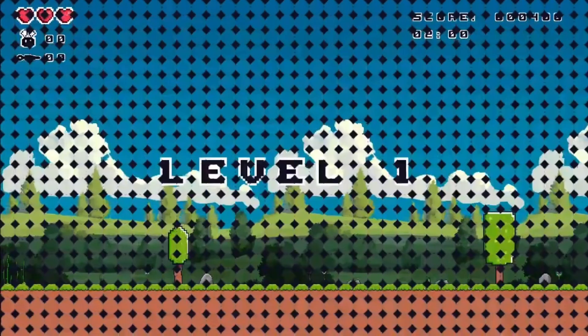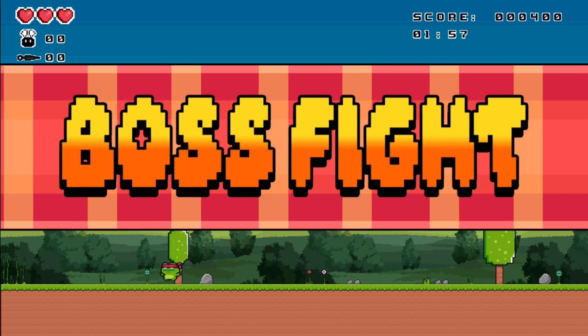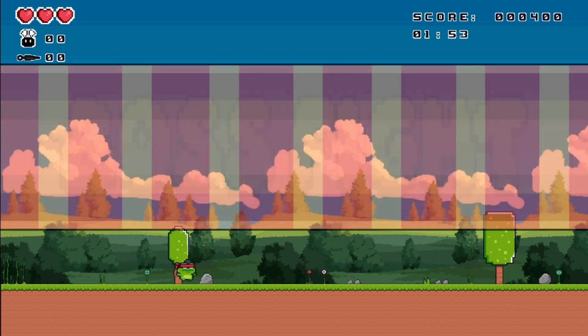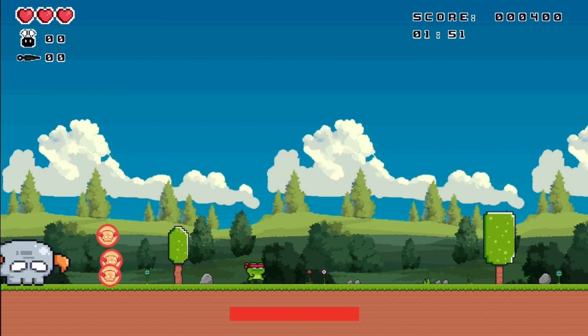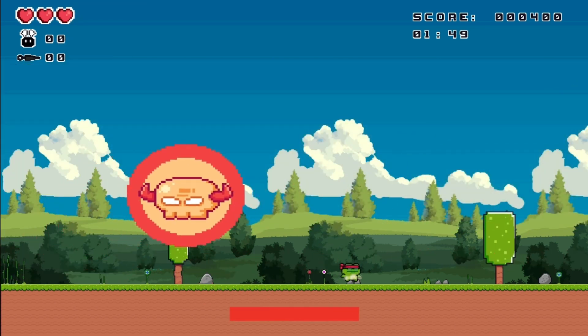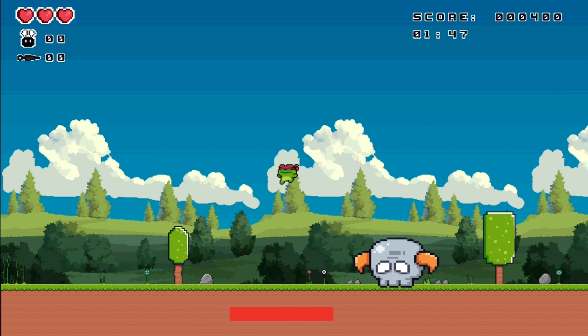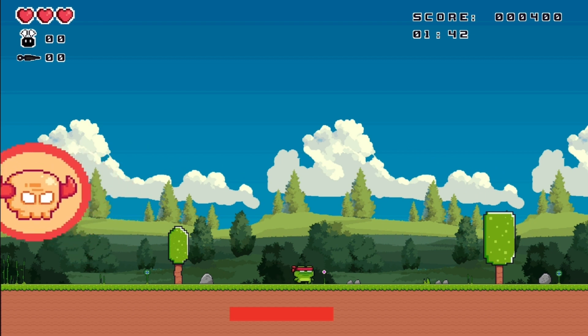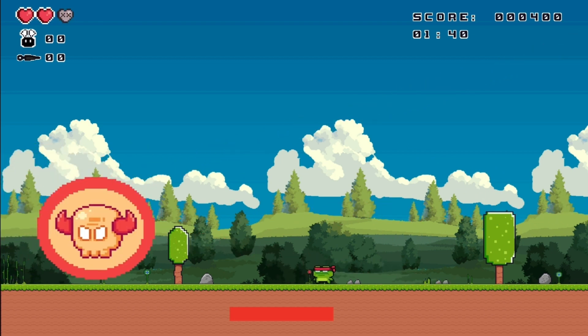Here's the third boss. I haven't played this game in a hot minute so I don't know exactly where he falls. There he goes — he just falls. Dodge his shot there, and then when he's in the middle and silver, just jump on his head.